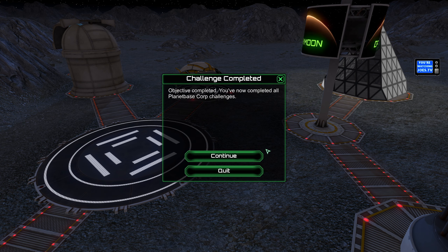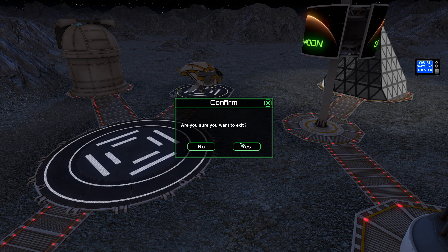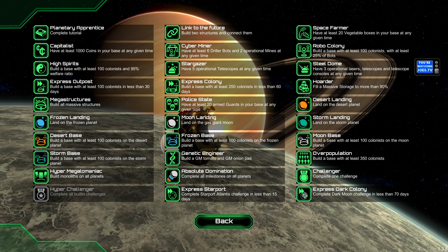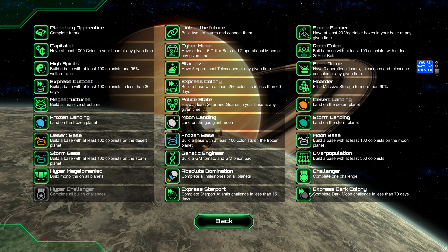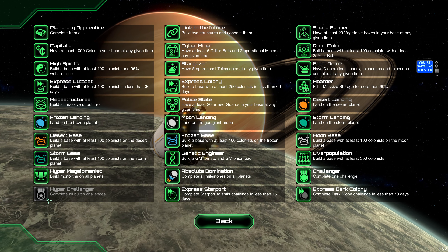If there are two colonists on this ship, we win. Objective complete! Intergalactic high five! You've completed all Planet Base quirk challenges. I'll continue just so that I can save it. I did it in less than 70 days — come on! I did it — it's lit up. So I have all the built-in challenges. I should get Hyper Challenger also.